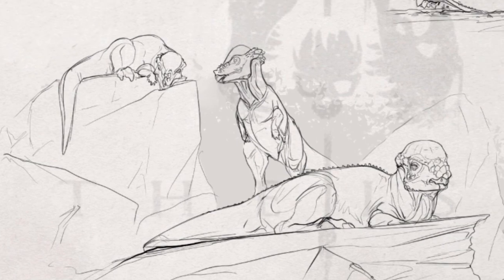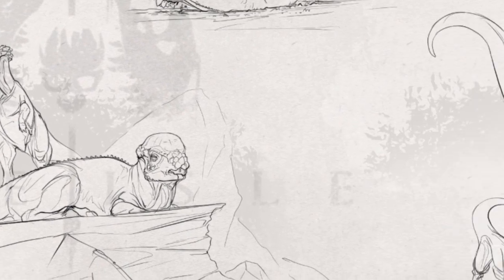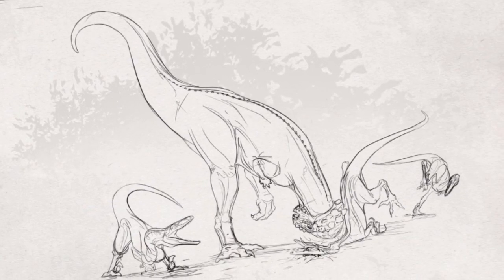The next one, you got them chilling on a rock, they're all just getting some sun. Then we go to the next one and they're fighting the Trudon right here, headbutting one into the ground. This concept art looks pretty cool. I hope they can manage to make all these animations show off exactly how they do here on the drawings. Looks pretty amazing. That's what we got for the Pachycephalosaurus concept art.